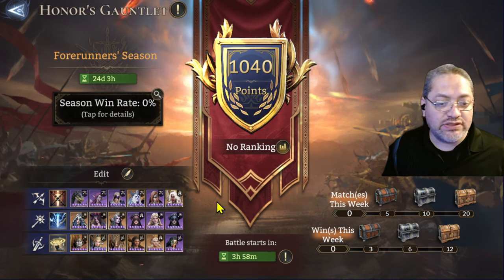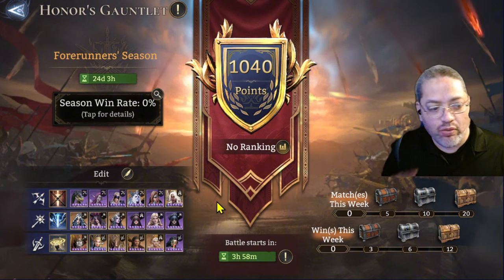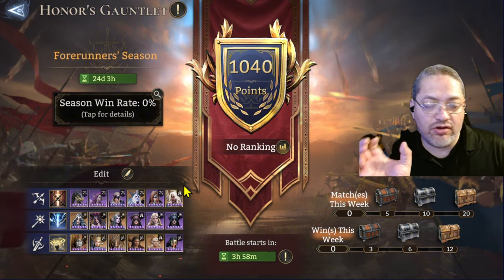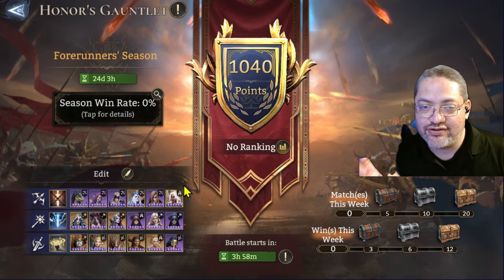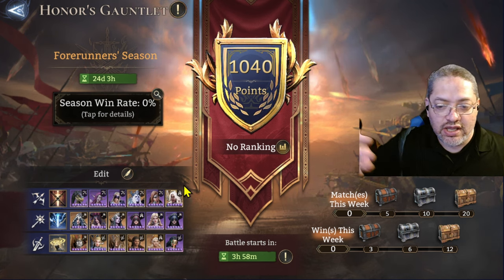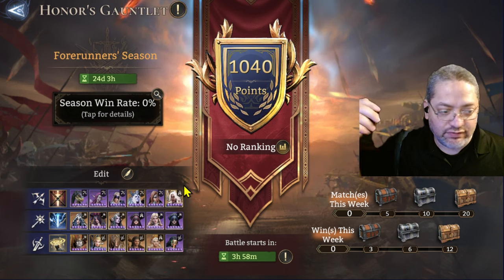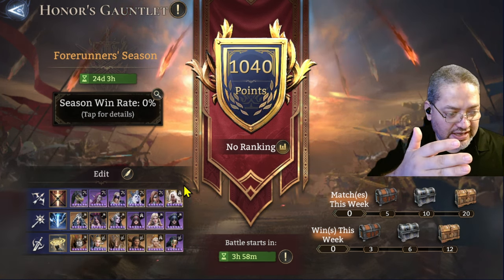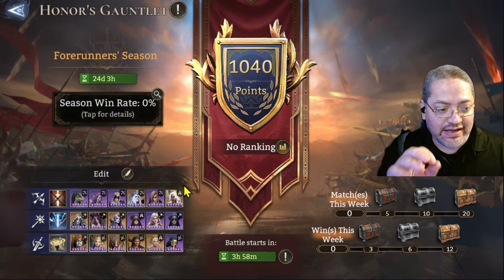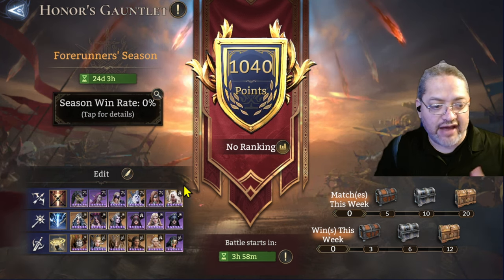You have to make sure all 18 heroes are geared before you even click the match button. When you click match, a rotation picks one of the modes. You may land on AoE Arena and have to make sure all six heroes are geared. There's no going back — you can't say, 'Oh, let me swap Valkyra for Andalia.' You go instantly into battle with the gear you have.